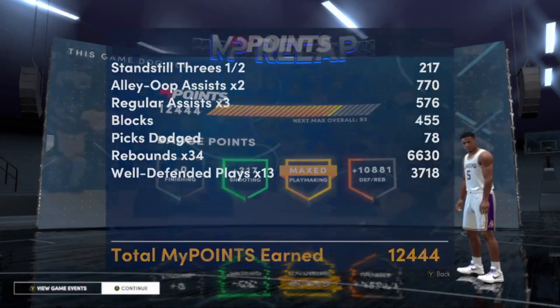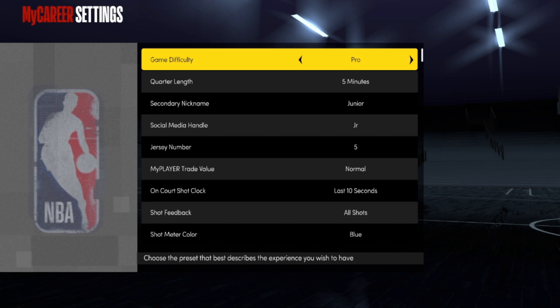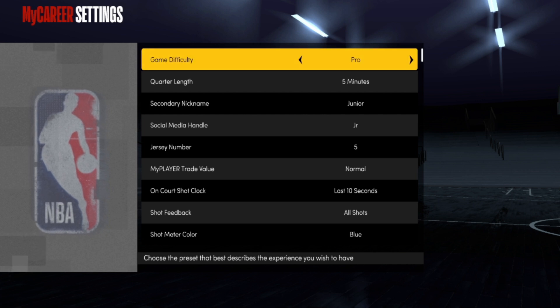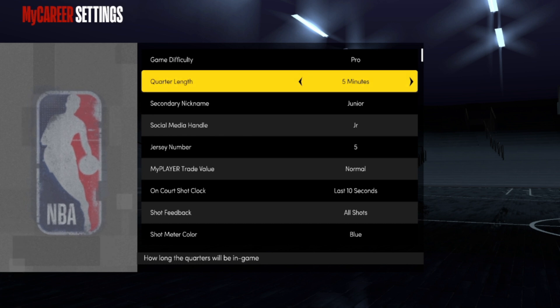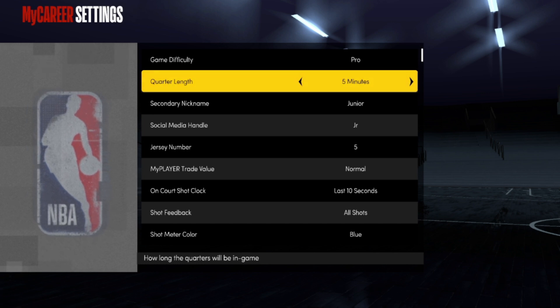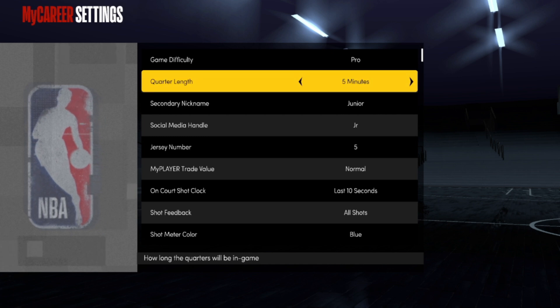I'm going to show you guys a few different methods to get your defensive badges extremely fast. First I want to show you my settings. I put the game difficulty on Pro because it's easier to get rebounds, defensive stops, and other badges. You don't get any extra badge progression by going up in difficulty. I play on five-minute quarters because it lets you complete more games, which means more VC for your player and more badge progression overall.